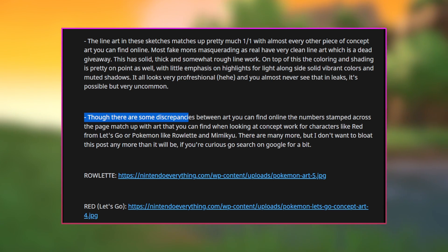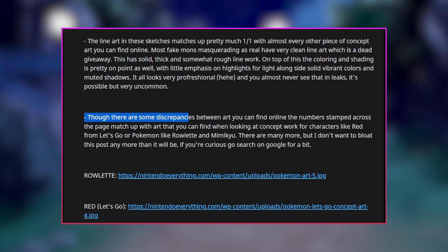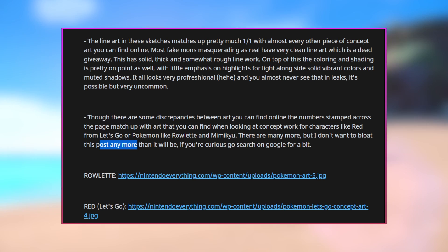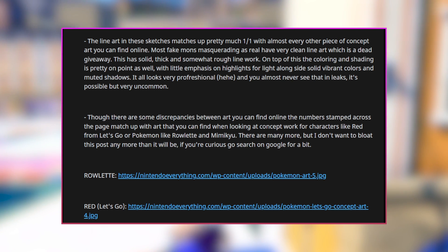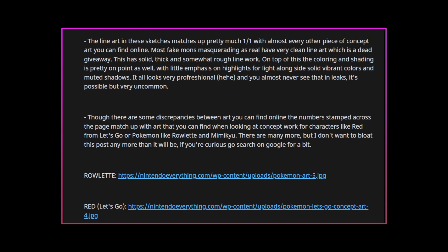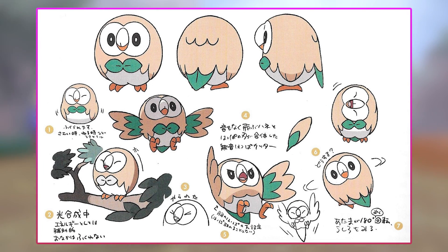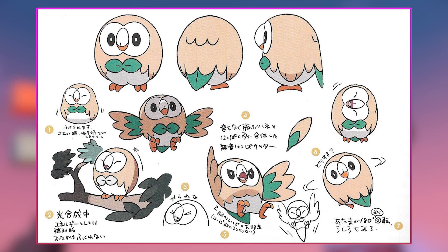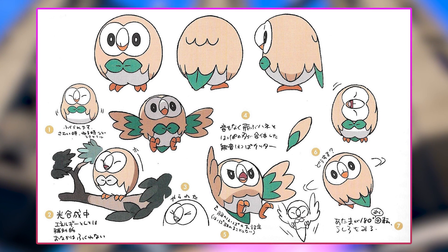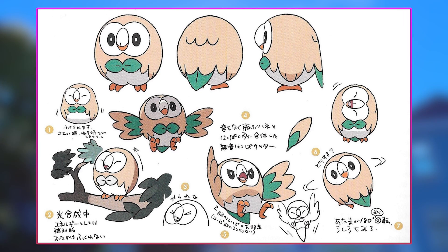'Though there are some discrepancies between some art and others, line numbers stamped across the pages match up with art you can find when looking up concepts like thread from Let's Go or Pokémon like Raulet and Mimikyu. There are many more but I don't want to bloat this post — if you're curious go search Google.' He left some links here, I'll put them on screen for you guys. So you can see the Raulet sketchup here — it looks really clean, really cool. If I saw this without context I'd probably say it looks like a real Pokémon.